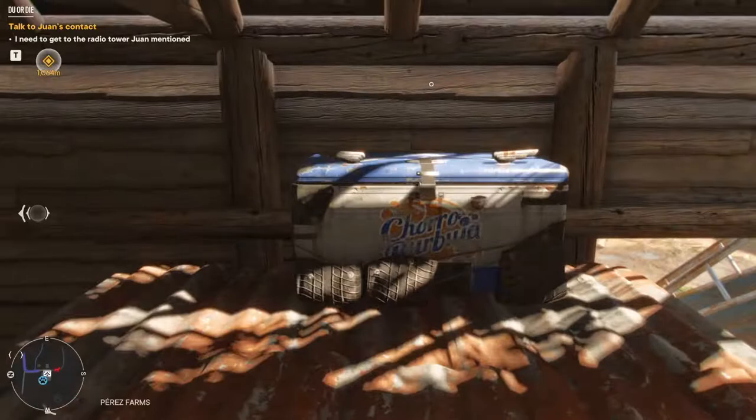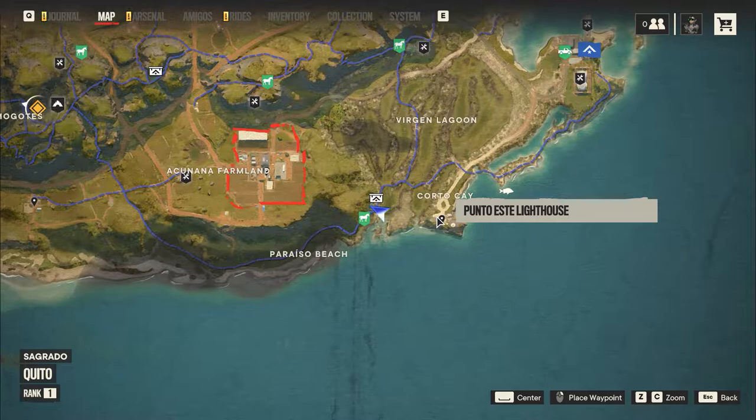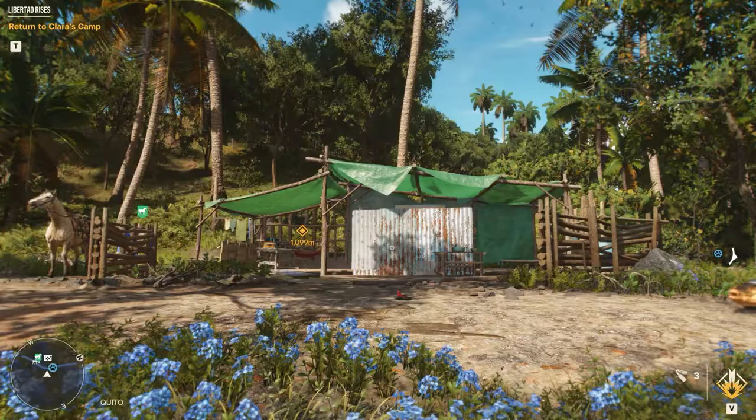Between the Panto Este Lighthouse and the Viviero Plantation we find this little shack. Against the southern corrugated metal wall we find this crate.